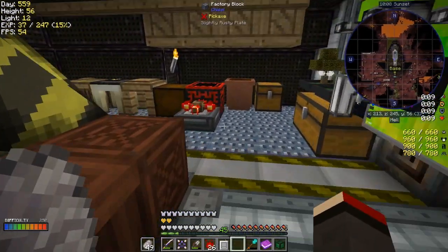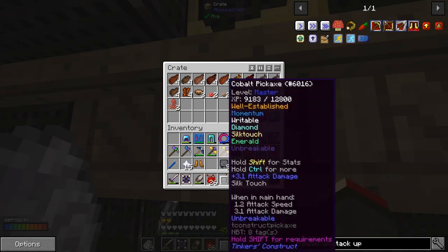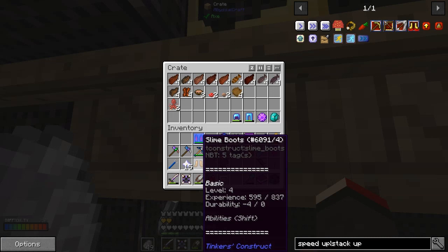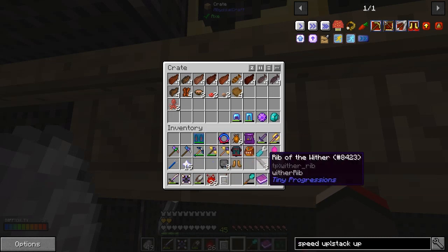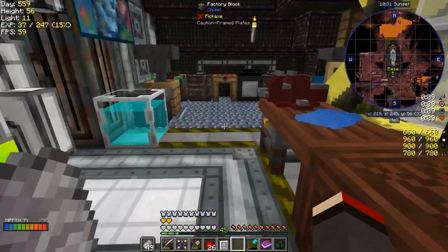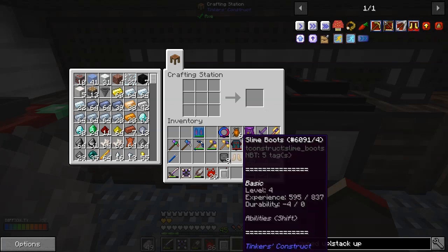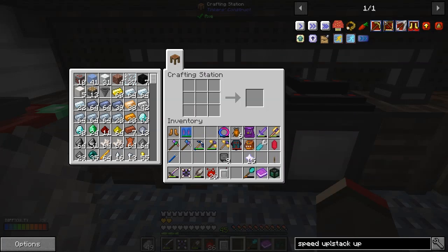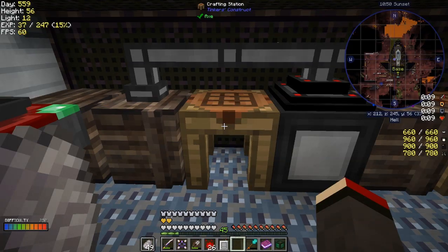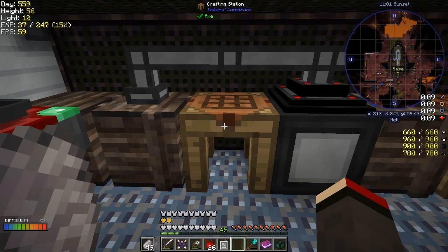Let's put the other armor away. I'll leave the jetpack because that's something we're gonna need. I'll keep the slimy boots with us — not sure if I get full protection from that. Nine seconds of effects show on the right hand side just below the minimap. These things do have durability — I wonder if they can be enchanted; we'll find out maybe next episode.